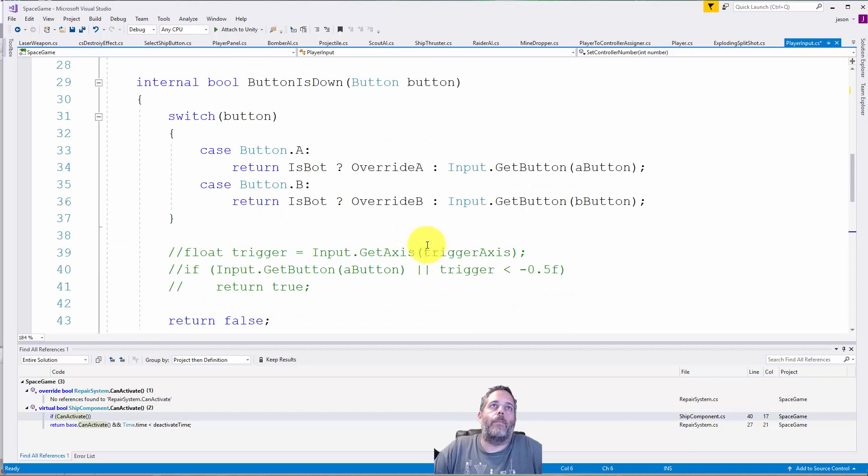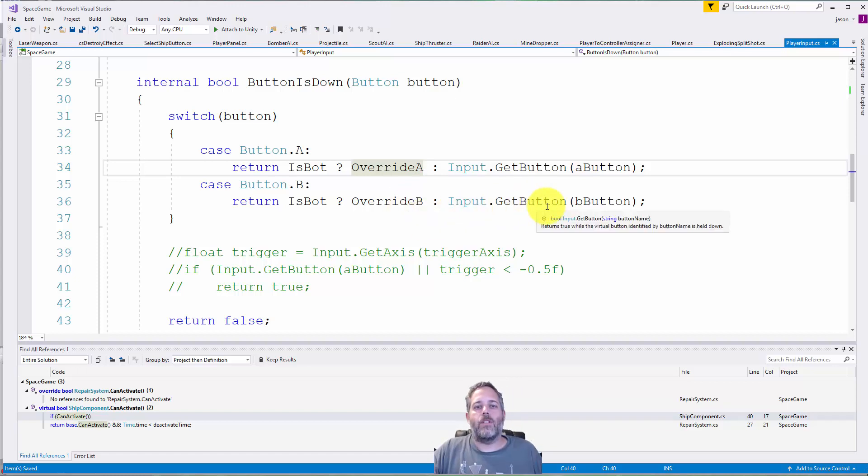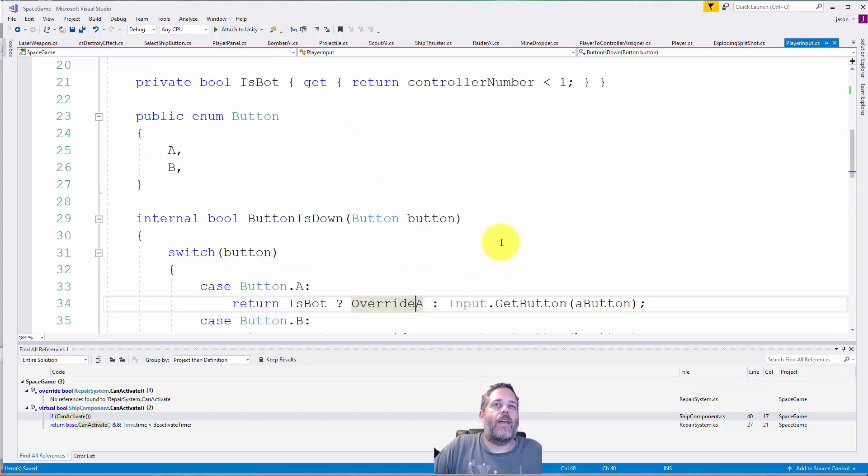When I want to read whether a button is down — right now I've only hooked up A and B, the two buttons I'm actually using — I just read the input using the string name of the button that was determined when we set the controller, and check if it's down. There's also a check to see if it's a bot, and if it is, I use an override system where the bot AI script can set these to true or false to fake firing or using the secondary ability, since it can't write directly to the input.